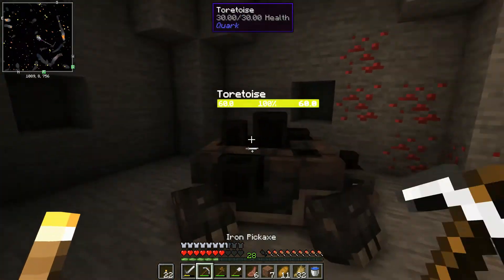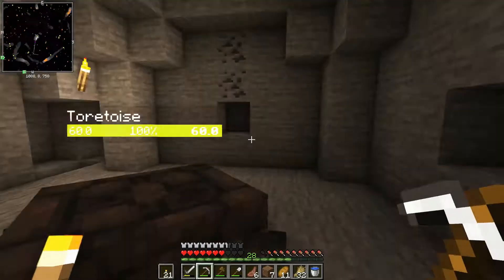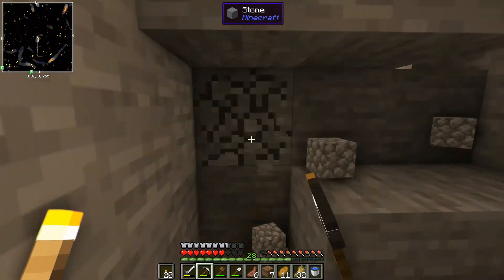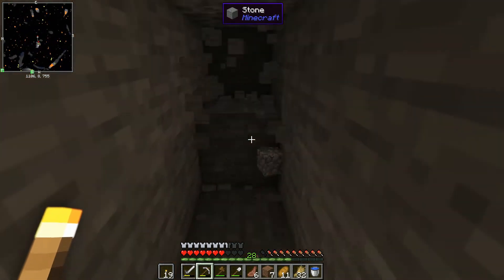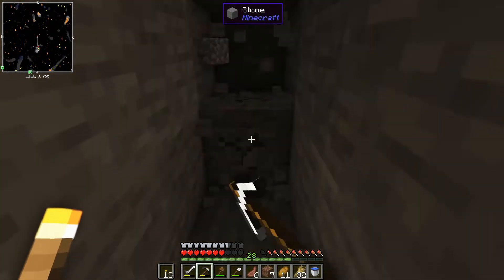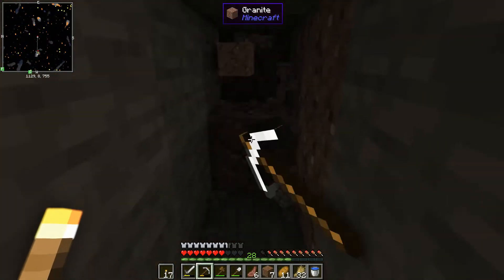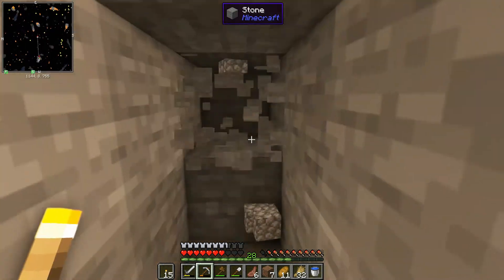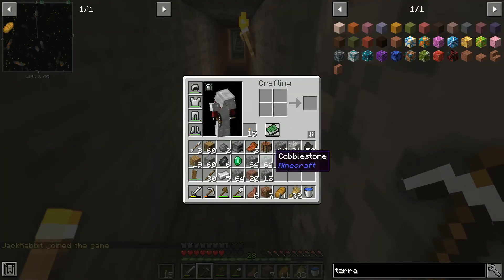We're trying to get into this cave and from the looks of it there's iron ore and coal. We'll definitely need a lot of that because the projects we're about to build are going to require a lot of minerals. You can see that's Vein Miner - the data pack I'm using to mine out an entire section of ores that are touching each other. If two blocks of ore are touching, you can mine one and the entire vein will break, but it does consume your food and your pickaxe at the same rate as if you had mined out the entire vein manually.